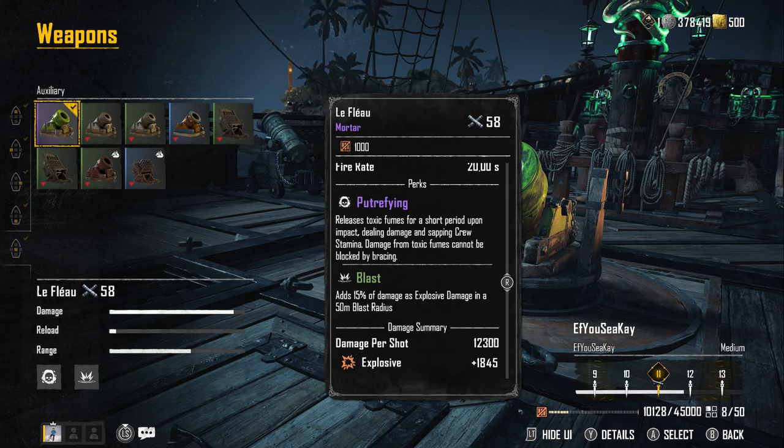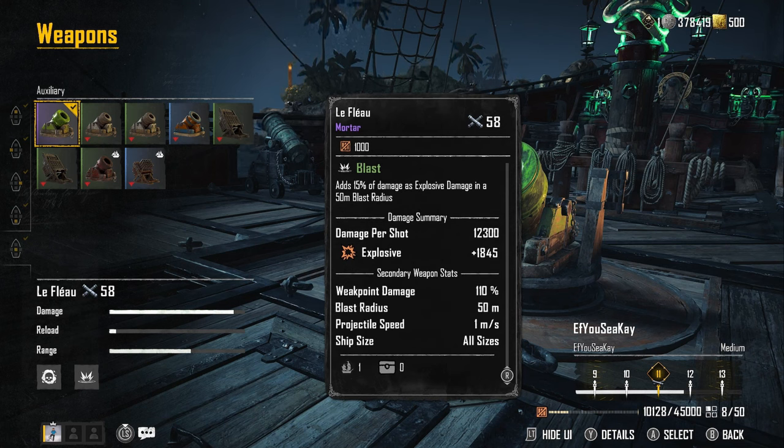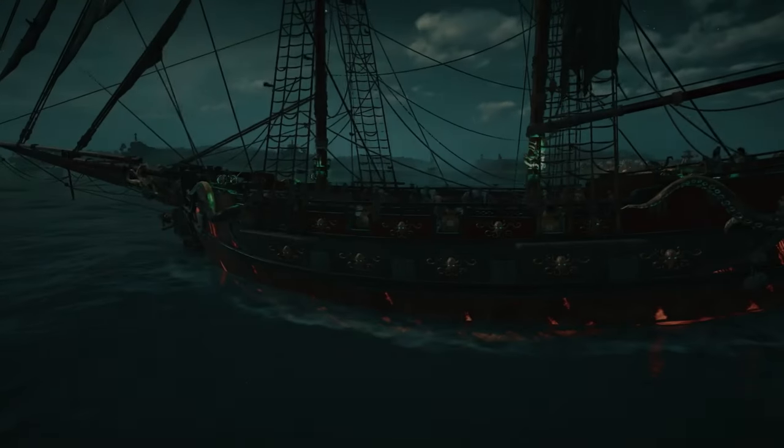Damage from the toxic fumes cannot be blocked by bracing, so when it comes to PvP this is a really good weapon. If you hit your enemies with it, they cannot brace against the damage coming from the toxic fumes, and at the same time as the ticking damage they're also losing crew stamina. For damage per shot you're getting 12,300, and it deals 1,845 explosive damage.